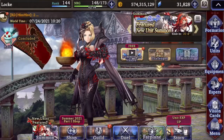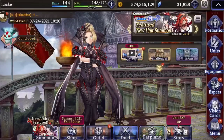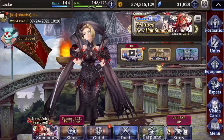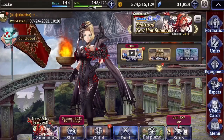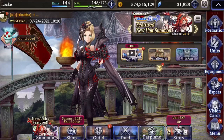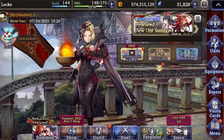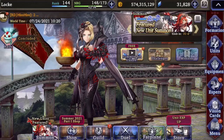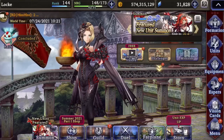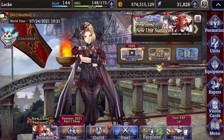Hey guys, this is Locke. In today's video, I'm going to be talking about how I build my limited units for fairly cheap Vizior cost. A lot of it actually goes into pre-planning stuff, so I wanted to talk about this a month before Final Fantasy VII hits, because I think a lot of people will be interested in those Final Fantasy VII units. So these are some of the things you can do and some of the plans that you can have.